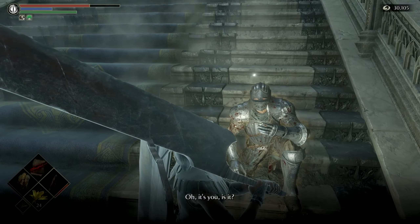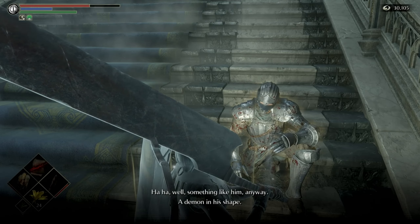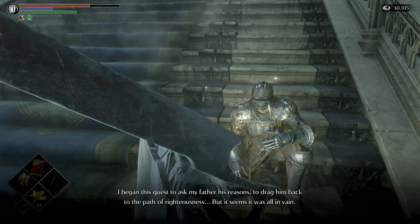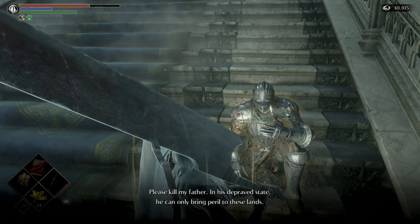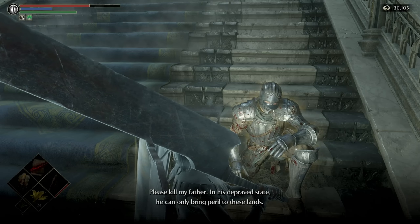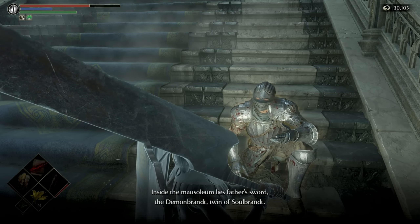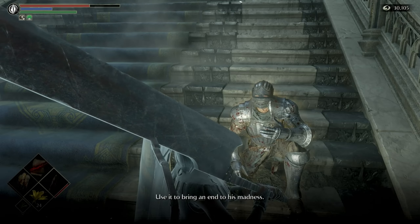We encounter a character who says: 'It is you. Is it my father up above? Well, something like him anyway — a demon in his shape. I began this quest to ask my father his reasons, to drag him back to the path of righteousness, but it seems it was all in vain. Kill my father — in his depraved state he can only bring peril to these lands. This key opens Boletaria's Mausoleum. Inside the Mausoleum lies father's sword, Demon Brand — twin of Soul Brand. Use it to bring an end to his madness.'